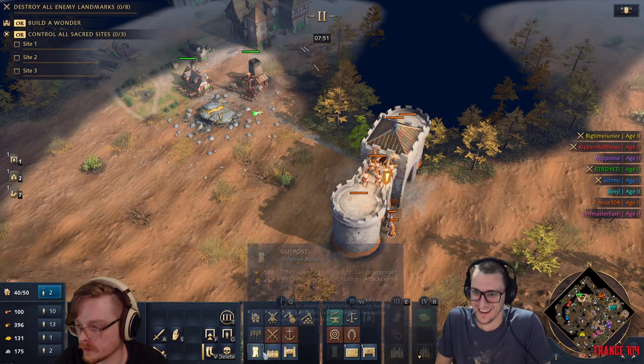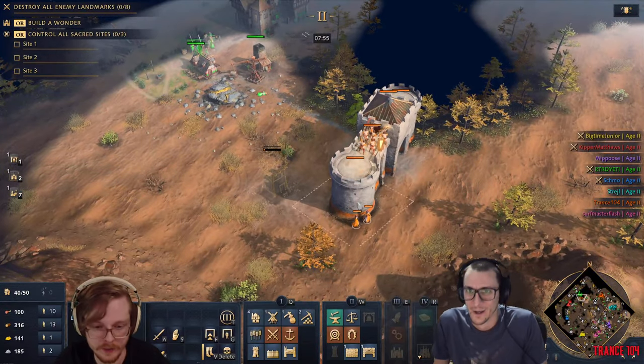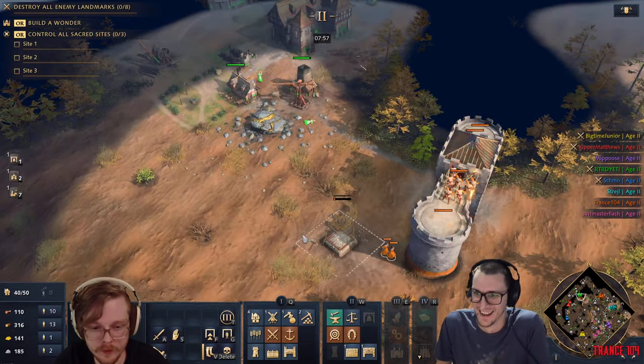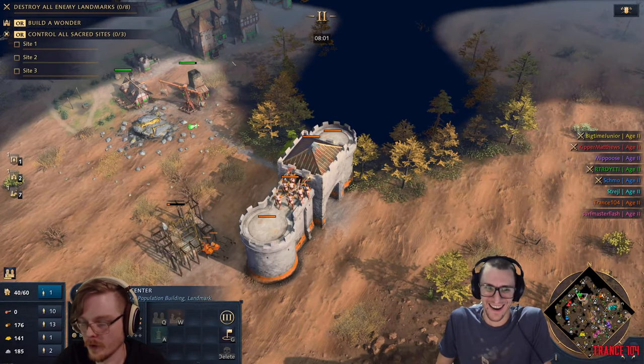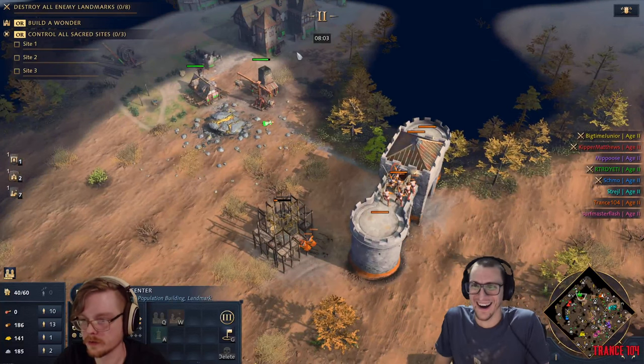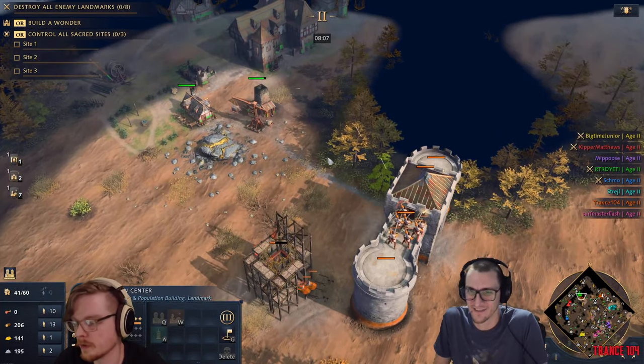What you're gonna want to do - do you see how your barracks has like two sections to it, right and left? So what you're gonna do is go ahead and use the right side to build spearmen and archers and balance them, because it uses your grains and gold.